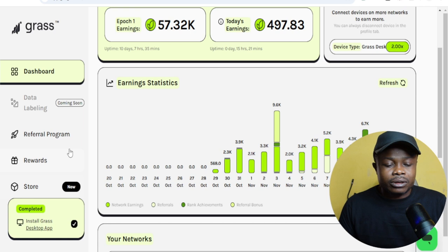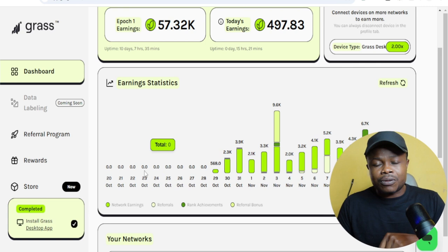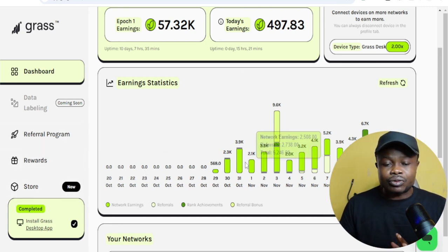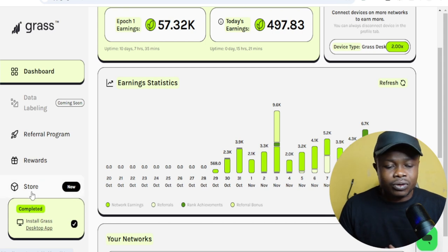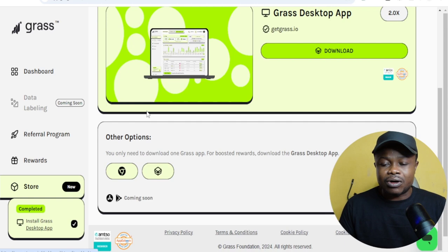Grass has already done the first part of the airdrop and this is the second part, so you need to start farming Grass right now. You can sign up using the link in the video description. Once you sign up and log into your account, it brings you to a dashboard interface. You want to go to the option that says Store — click on the Store option. If you are on your phone you will not see the Store option but will see different icons, and the particular icon where my cursor is points to the Store.